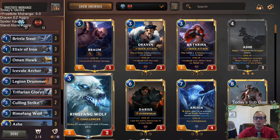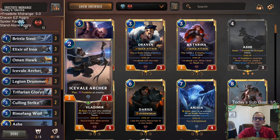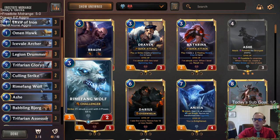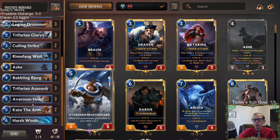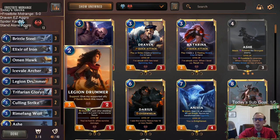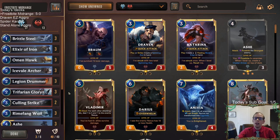Final boss defeated, five-zero to kick the day off. There's Frostbite Midrange — those watching on YouTube, hit that like button. It's a fairly popular deck and not too difficult to put together: most cards are commons, Ash is the only champion, and Kato is an epic. We have about five epics and an okay amount of rares, but basically just the one champion with Ash. It's not super difficult to put together and it's a fun deck. Thanks so much for watching some Frostbite Midrange and I'll see you for the next video.